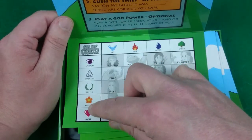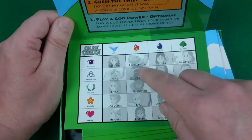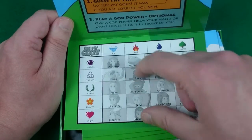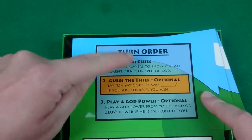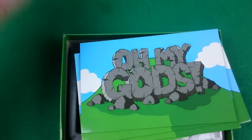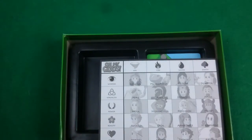We've got strengths and elements and people — so Aries is strong and fire related — and on the top section we've got the turn order stuff. Okay, so it's a bluffing hidden movement-y game, and there are five of these, one for each player.